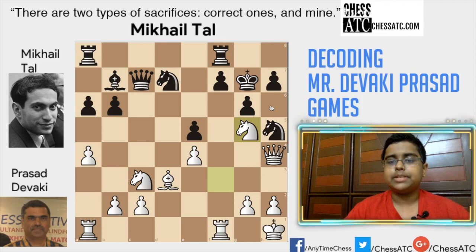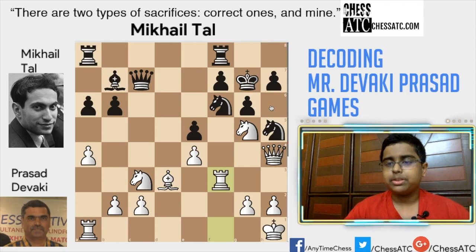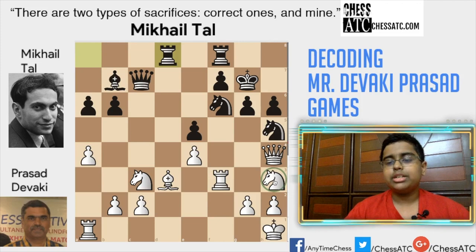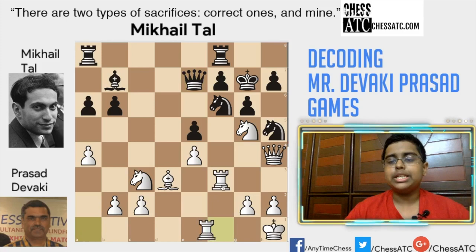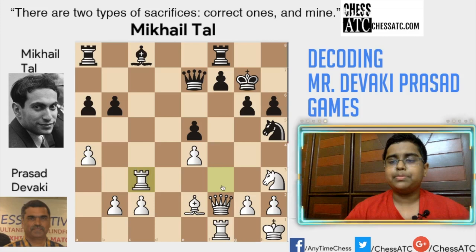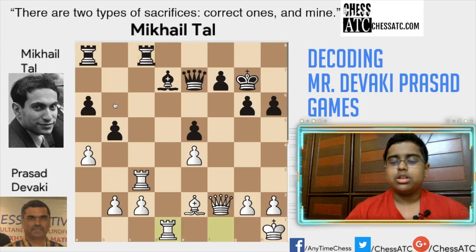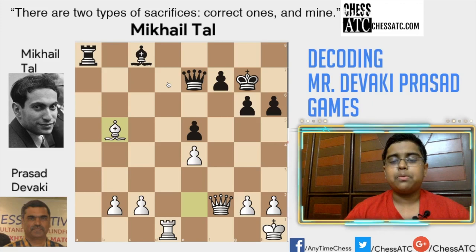But actually Mikhail Tal defended very well until this point. Here he should have played h6, which would have forced knight h3, and then Tal just had to play rook ad8 — and really there's no attack here, the pieces are quite cramped. But he played queen e7 and the attack really started now. So there was a bit of tactics here — black's pawns are quite weak on the queenside, and Deviki Prasad exploited this very well. The point is that he wants to play rook c7 and snatch this bishop. Rook takes, bishop takes, and now Deviki Prasad is a pawn up.